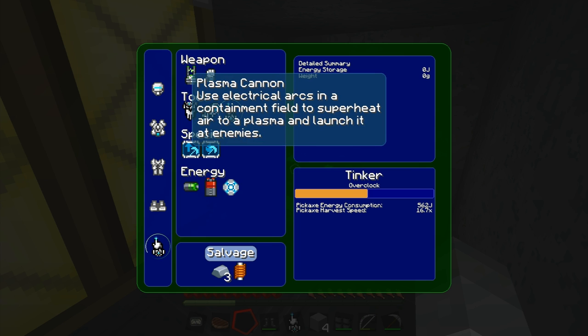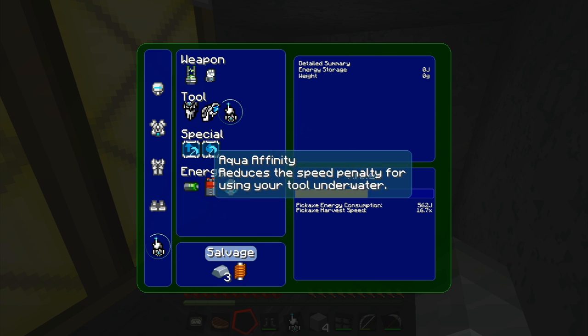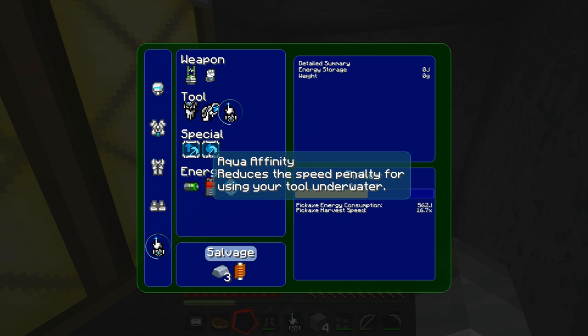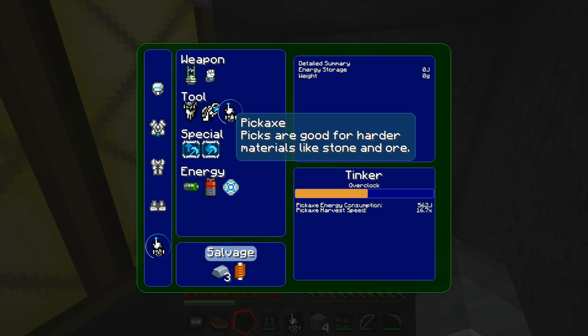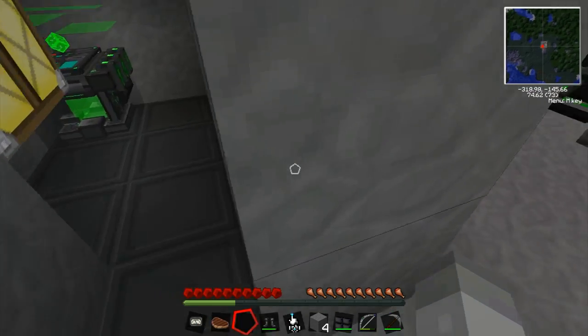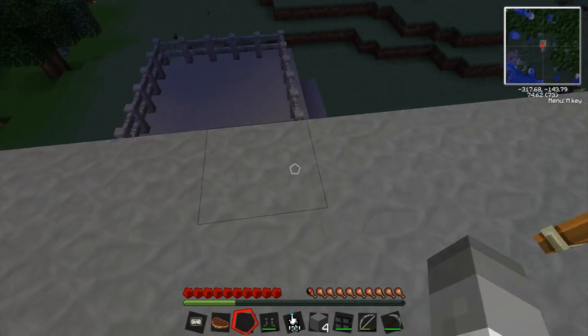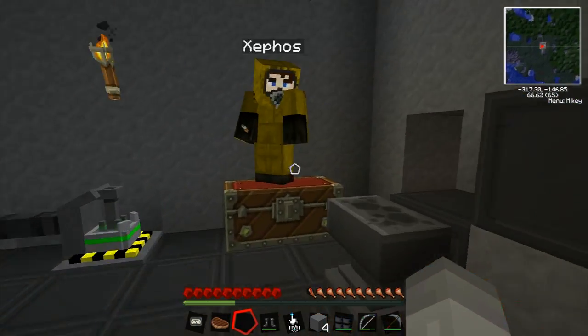Do you want to come downstairs and give it a try? I could do with some digging done in the fusion reactor room. It adds diamonds to allow your pickaxe module to mine obsidian. I need that then. So I need three diamonds and another solenoid for that - not too bad. I'll install that and then come over.